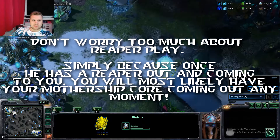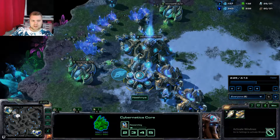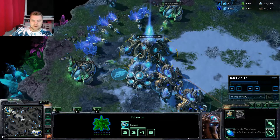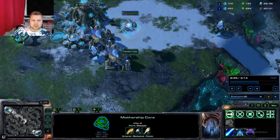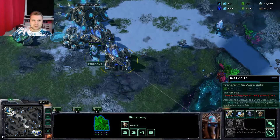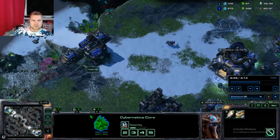Once the Cybernetics Core is done, instantly go for Warp Gate research and speed it with Chrono Boost. The Mothership Core is also done and I'm building Adepts as soon as the Cybernetics Core is up.